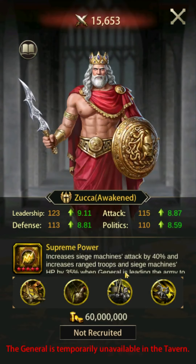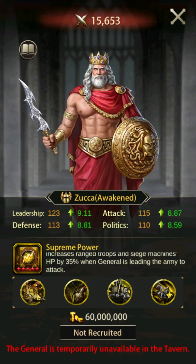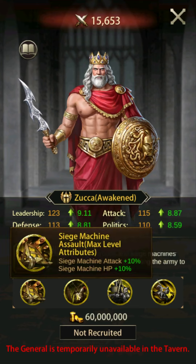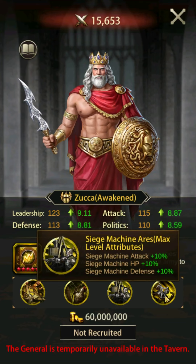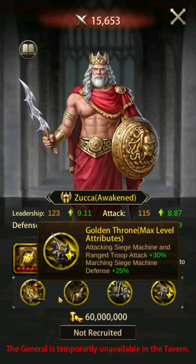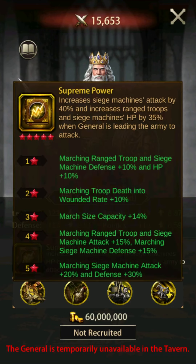Number 1: Zucca. Zucca's skill increases siege attack by 40% and siege HP by 35%. This skill is only active offensively. When it comes to offensive siege power, Zucca is unparalleled. When fully maximized, he is an absolute beast. Zucca has the highest siege attack and defense in the game when it comes to attacking. He might be a difficult general to obtain, but if you have the means to max him out, he's going to be a scary general to be on the wrong side of. Zucca places 1st in overall siege attack, 1st in defense, and 3rd in HP.